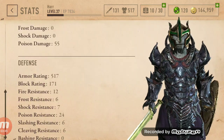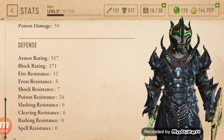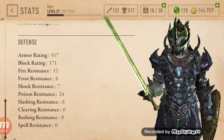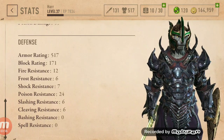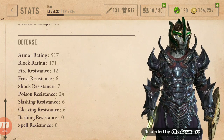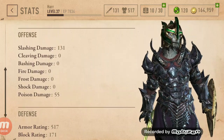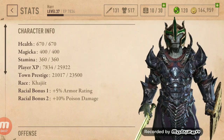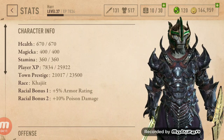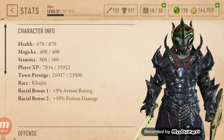Let me show you my stats. My armor rating — I feel like that's decent, although trolls have kind of ripped me apart recently. I have cleaving, slashing, poison, shock, fire, and frost resistances. I think it's serving me well. I don't know how to pronounce what race I am, but I like it. I think the armor rating helps because I suck.